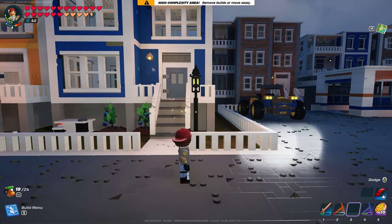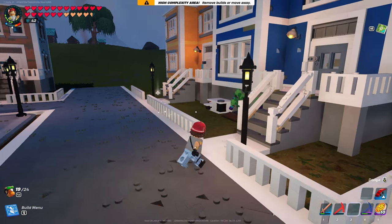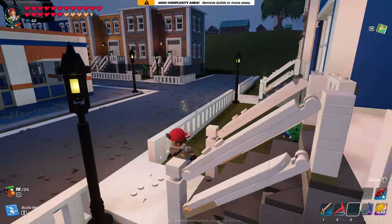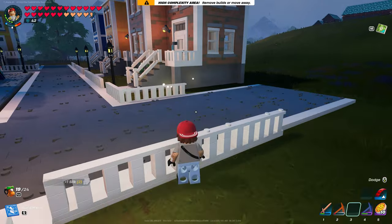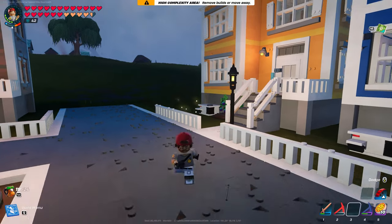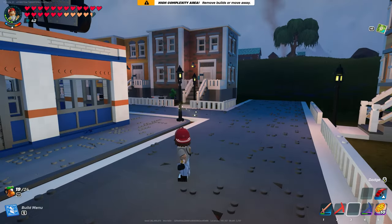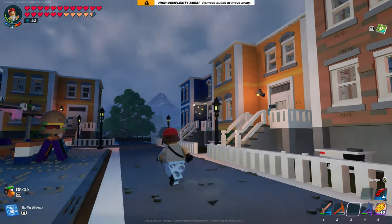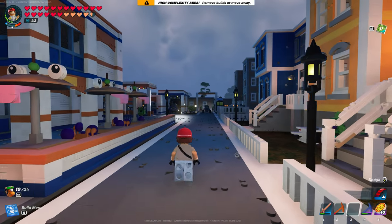Then I started putting in street lamps and some berries to represent flowers. I wanted to add more, but once I started adding them I hit very high complexity, so I stopped. I didn't want some areas to have them and not others — I at least wanted it to look consistent. I was able to get the street lamps and lights on each of these.